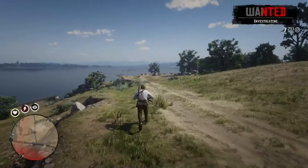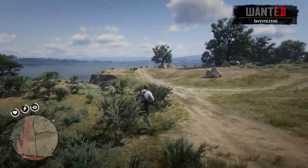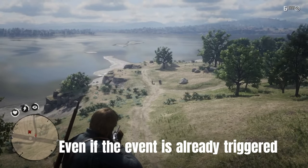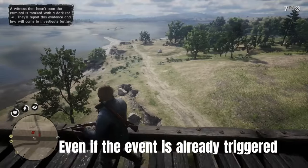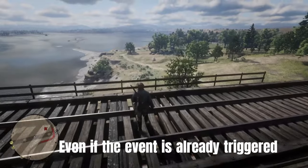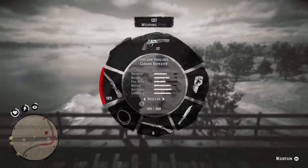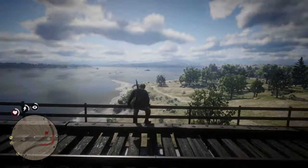But when you jump, please make sure the height is not so high that you die. Even if you come here and the event is already triggered, you can see the dead body of the horse on the ground. Even so, you can still glitch him back to life — the horse is dead, but it works.